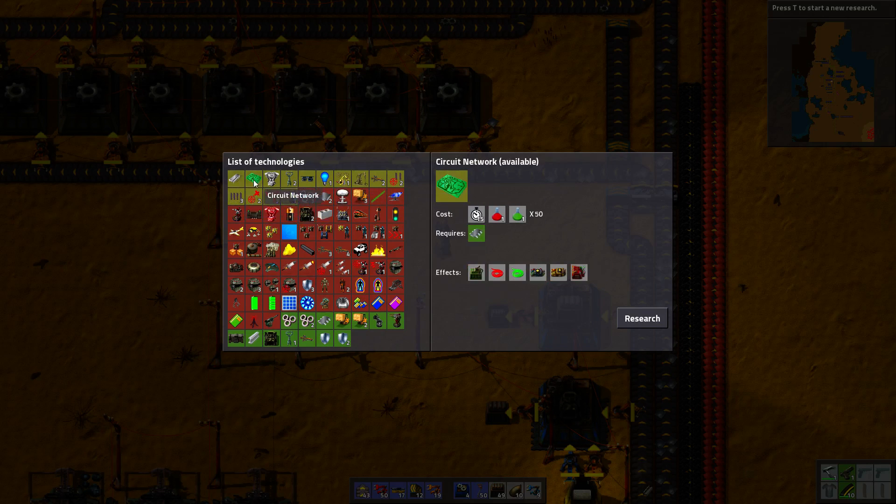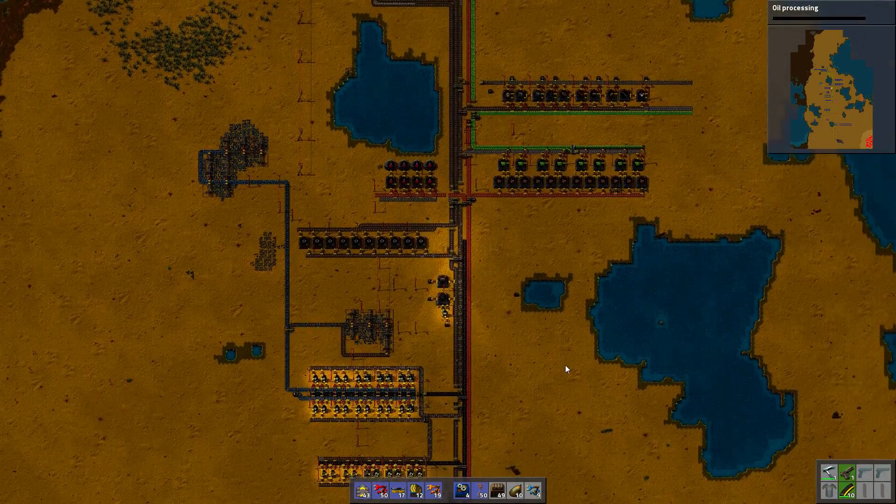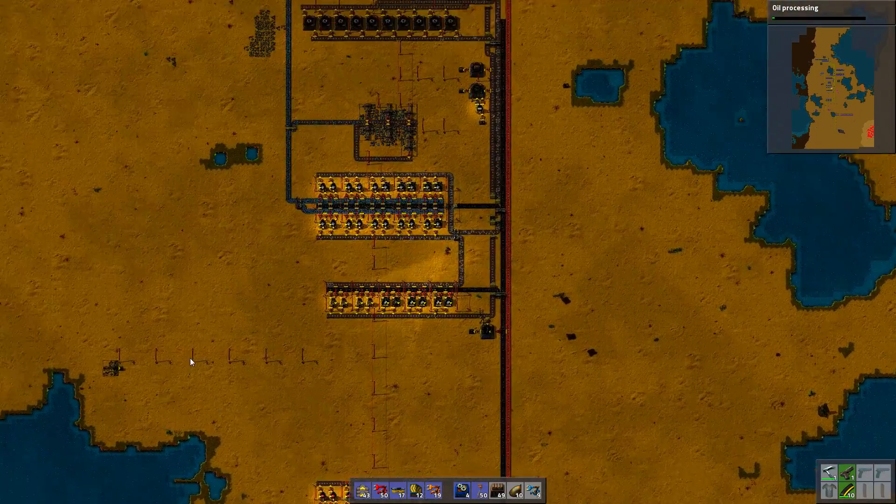Well, I kind of need everything. Oil processing? Ah yes, this is actually something really useful. Let's get that as well. So this is the plan — to go from a coal-based economy into an oil-based economy.